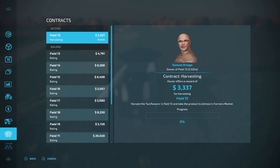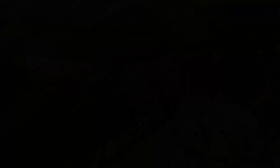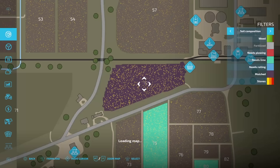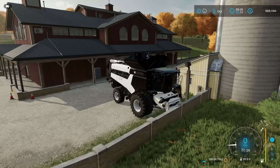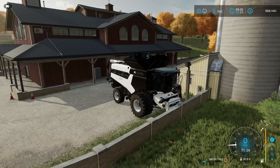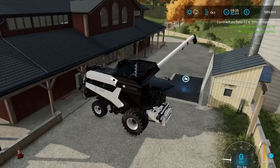If it's not at least 80% complete whenever you try and deliver your crop, you're not going to be able to complete the contract. Let me just show you that — let's go ahead and finish this field off and then take the grain over to the farmer's market where it needs to go. I've made my way over to the delivery point. The entire thing is harvested and mulched. The entire thing completely mulched — that means this contract should be 80% done. But as you can see, it's still 0%. I put the pipe out and delivered the grain — I got $1,347 and it's 100% transported for field 72, but it's only 20% now.